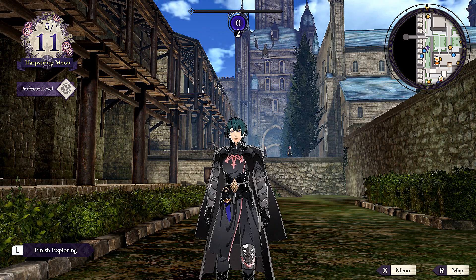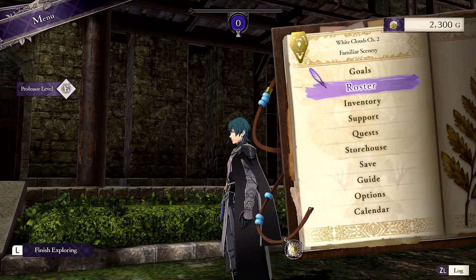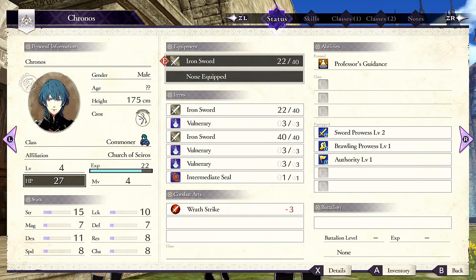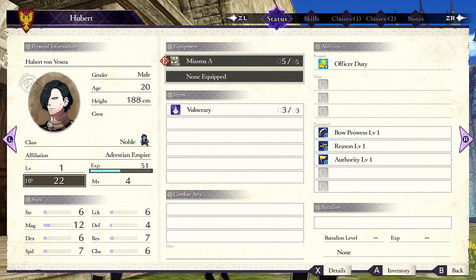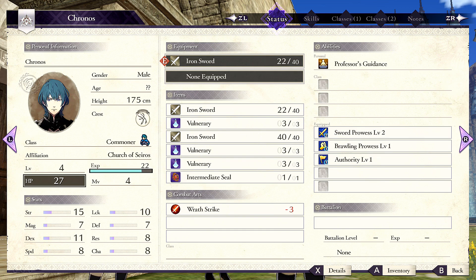Hello everyone and welcome back to Kronos Plays Fire Emblem: Three Houses. Today we are going to advance — or finish exploring — but first I need to go over the fact that I've already done what I said I wasn't going to do: I got two people higher level than everyone else. I got a level 4, and a 3, when I should probably have five level 2s right now. I'll try my best to spread out the killing blows in the future.